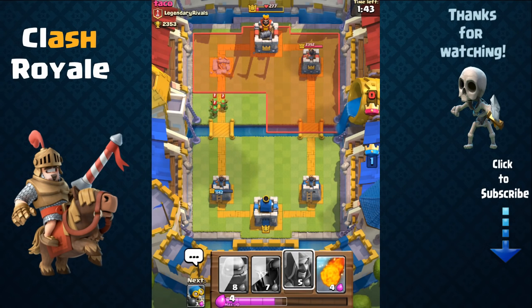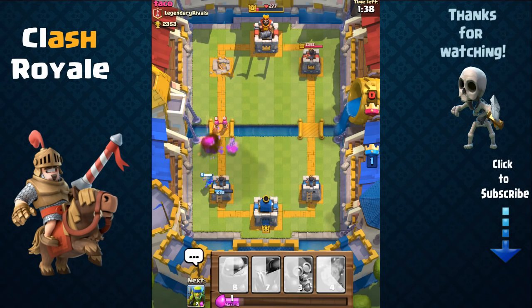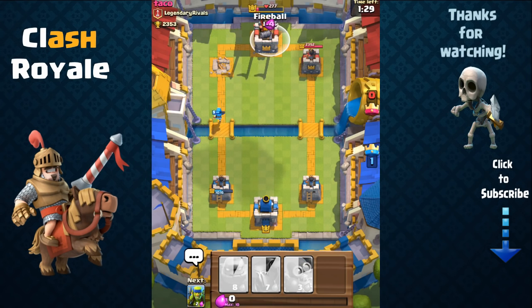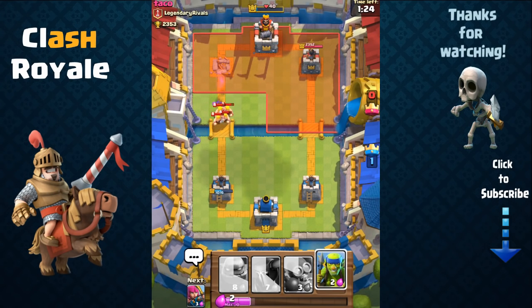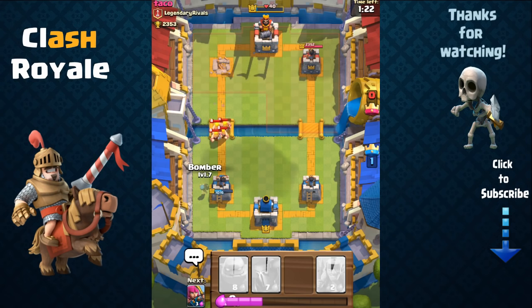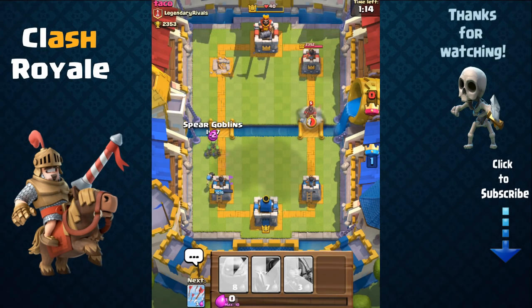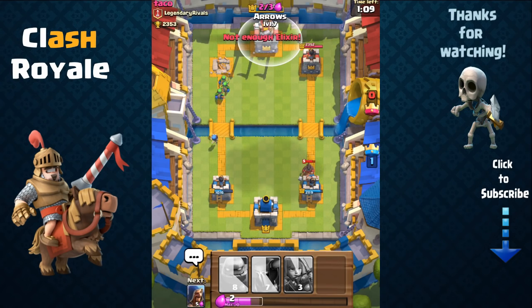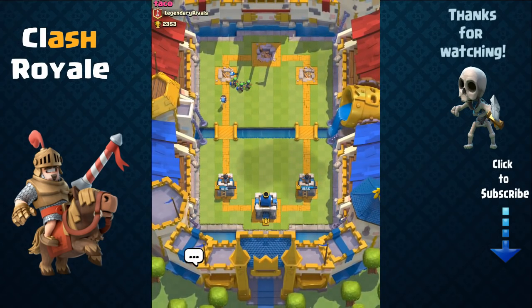As you can see, this deck is extremely powerful — the golem and the P.E.K.K.A are just monsters. I use the fireball and arrows to finish off the tower. My bombers are doing great work taking out his barbarians very quickly. I place the arrows, take out the King Tower, and that's another three-crown victory — awesome!